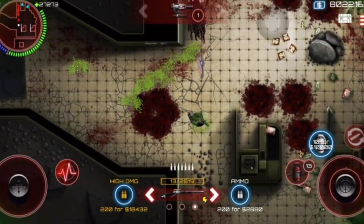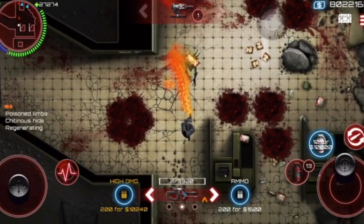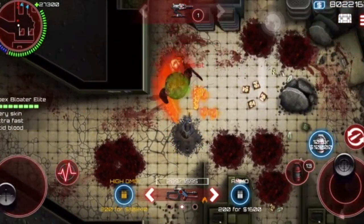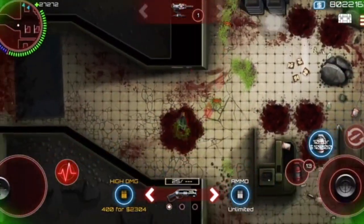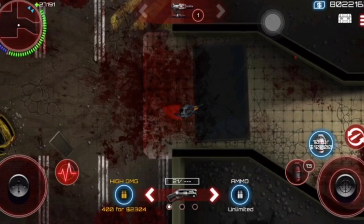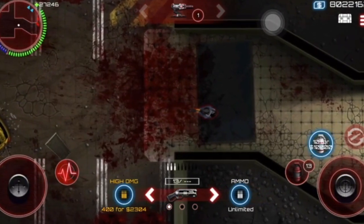The next bug is also with Adrenaline: the red glow that appears around your character when it's active can sometimes desync from your character. It happens most often when you quickly switch directions while running and shooting. As you can see right here, the red glow is facing left but my character is facing right. Pretty simple — moving on.